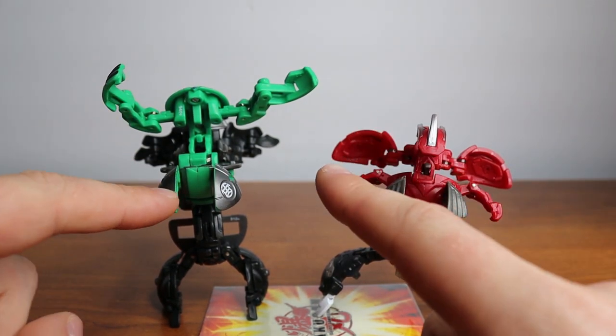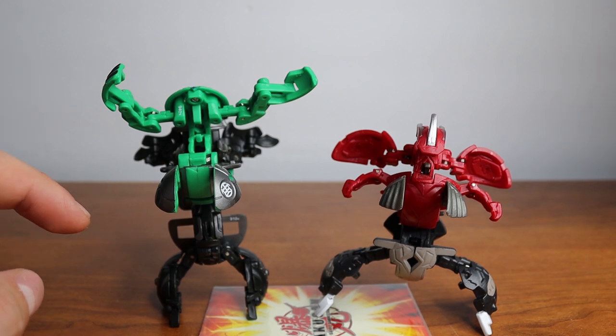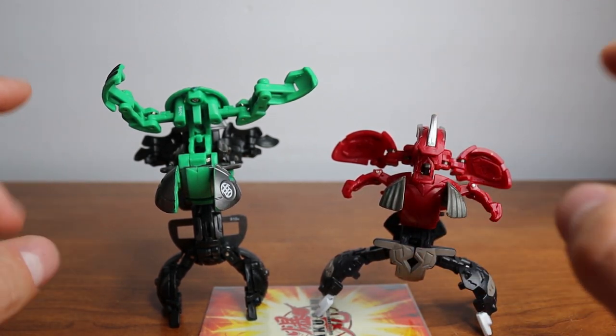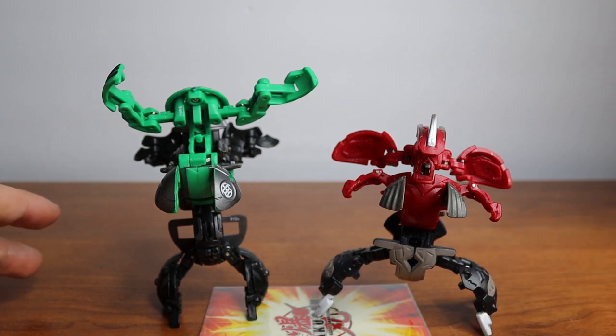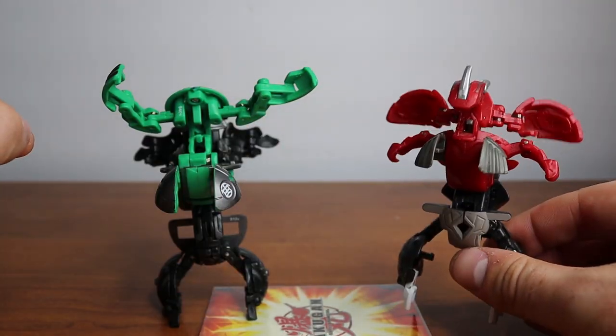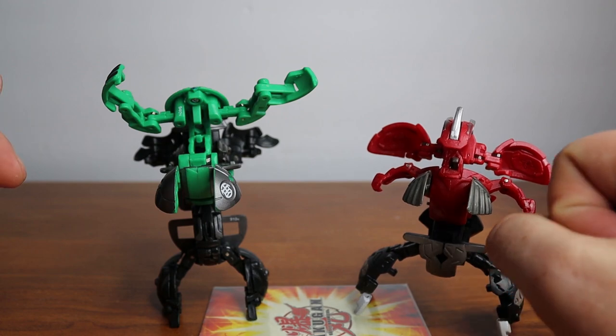Now I want to go on to the Sky Raider combinations, which are very different and also very useless, at least game-wise. Unlike the Baku Fusions, where if they landed together they combined, these can't even be played. According to the wiki, the Baku Sky Raiders can combine to become more powerful, but they're not allowed to be used in the physical game. This is purely just for looks, which I think is super disappointing.